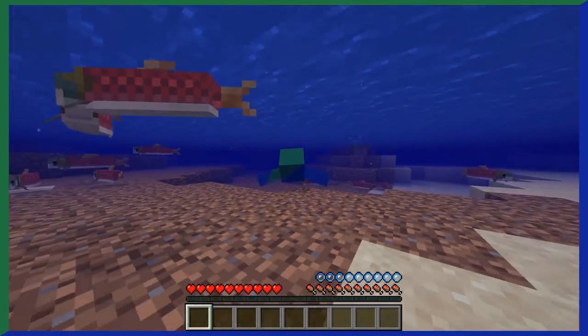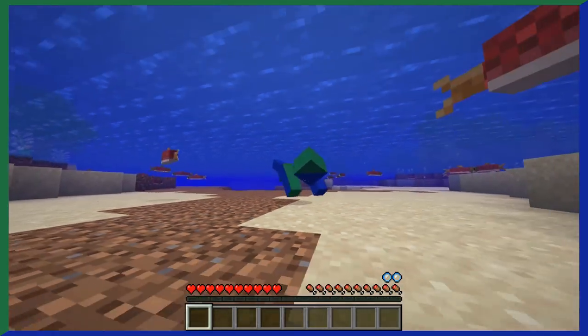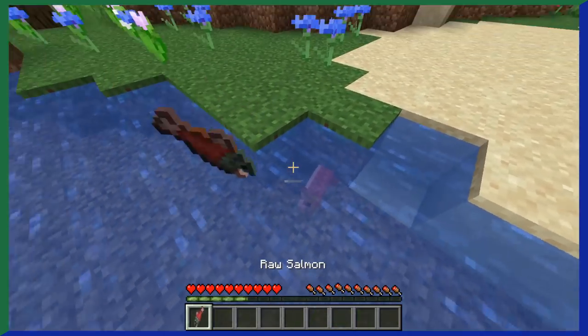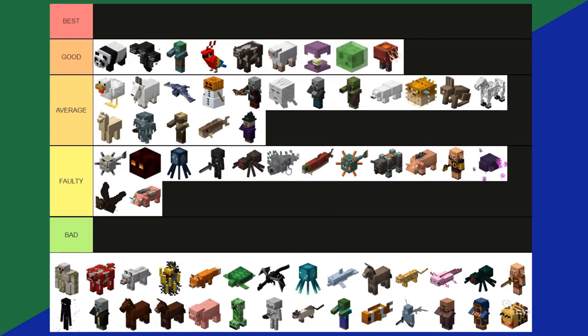Salmon are what I consider to be the most common fish you'll find in the water. Salmon drop raw salmon, and they'll die if they're outside of water for too long — they don't have lungs. Faulty tier.